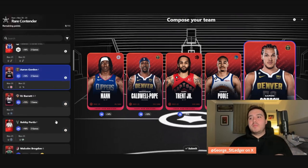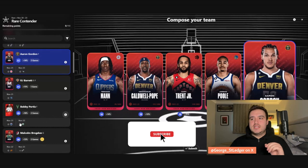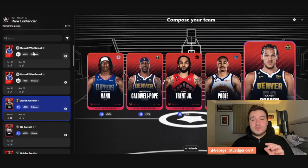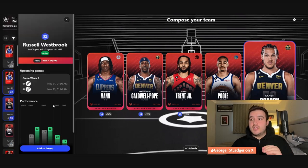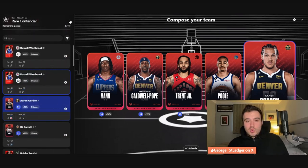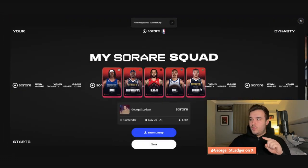I've got Aaron Gordon and Jordan Poole in both rare and limited contender. Bobby Portis is one to note but I don't think Giannis will miss since they're not on a back-to-back. If Brogdon's fit he'll come in. Russell Westbrook is now genuinely one to note — his cap is going to keep falling as he comes off the bench, and the one week where Kawhi, Paul George, and Harden all sit, they'll just run Westbrook and he'll be an absolute smash play.